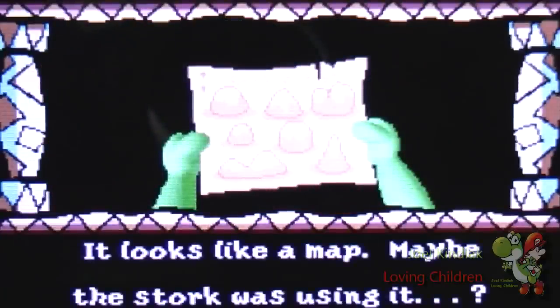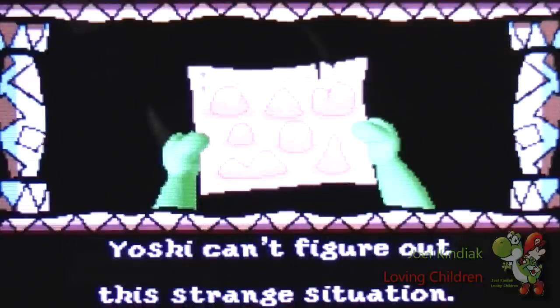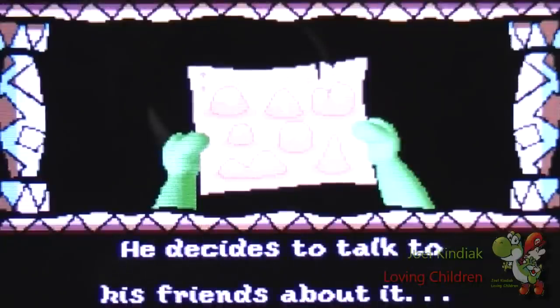Let's take a peek and find out what it is. Looks like a map — maybe the stork was using it? You never know. If she can't figure out this strange situation, Yoshi decides to just talk to his friends about it.